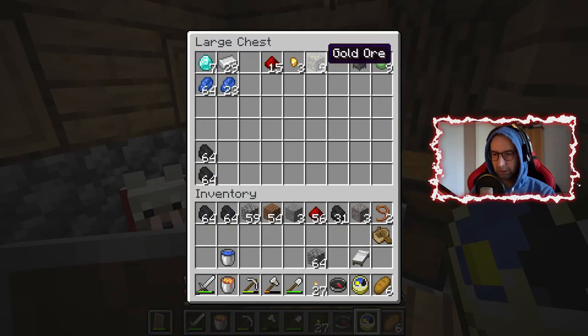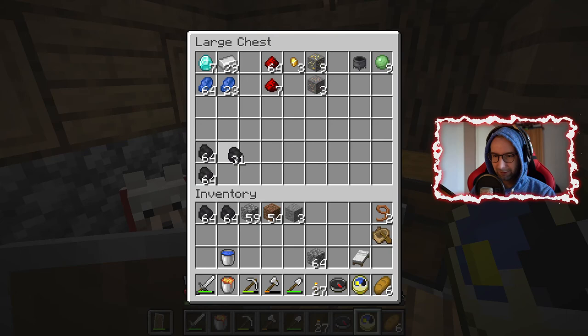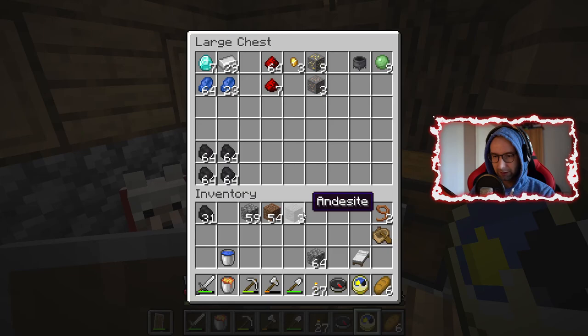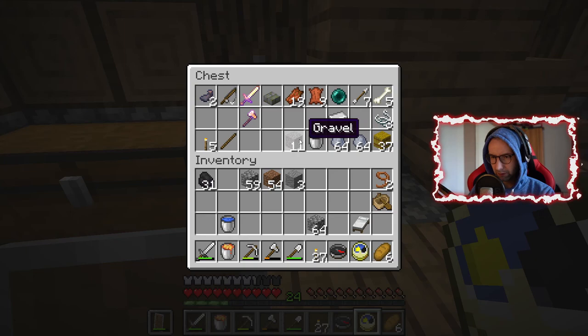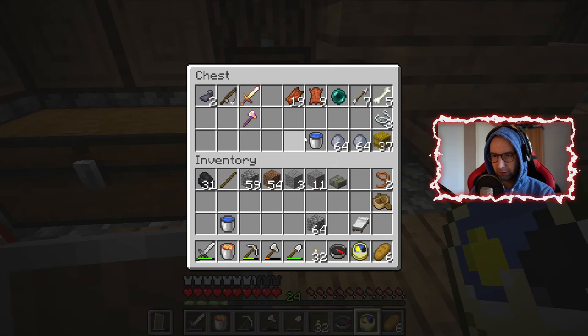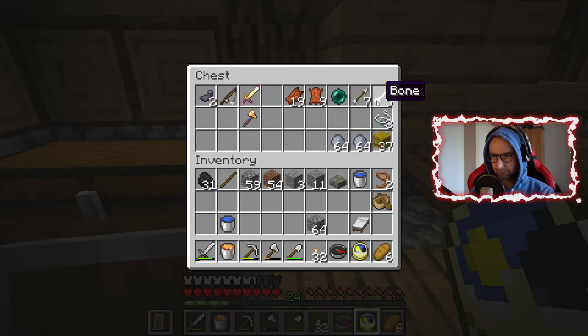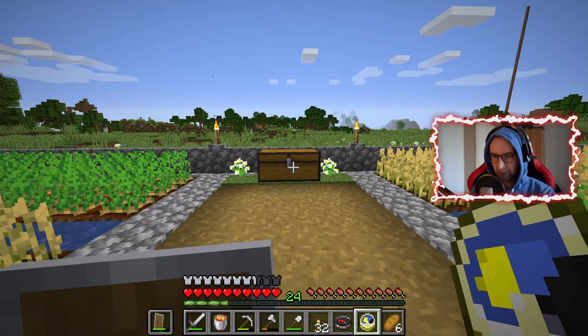I already had lapis lazuli and gold — okay, not 'finally' anything new. I just had a few things. I have gravel, hay bales, five torches — I'll need this. I wanted to make another pickaxe but I forgot to make it. And here's a water bucket for the garden, so let's put it in here.